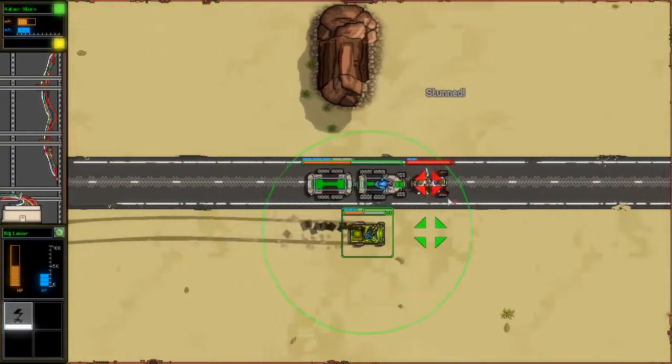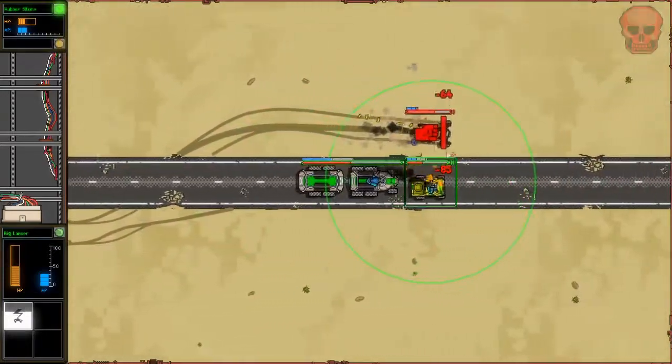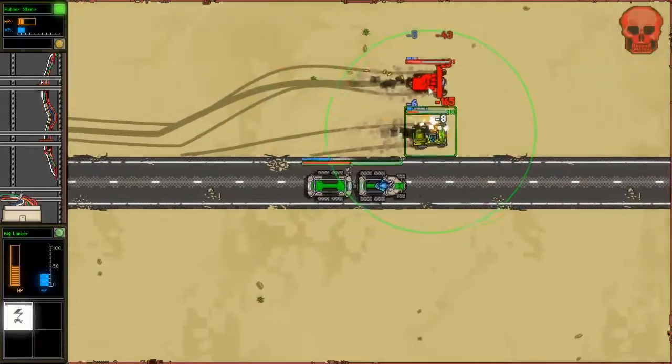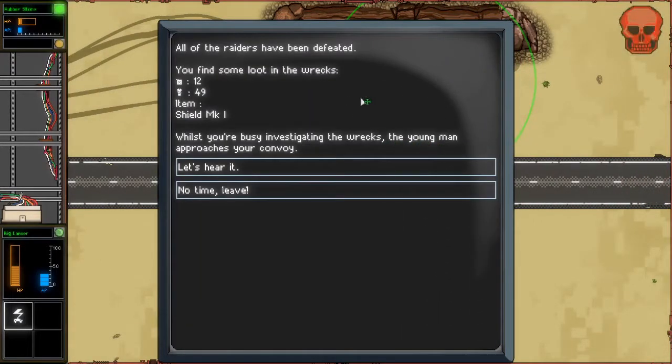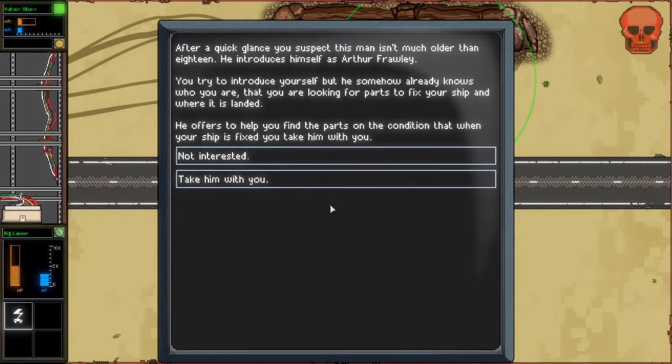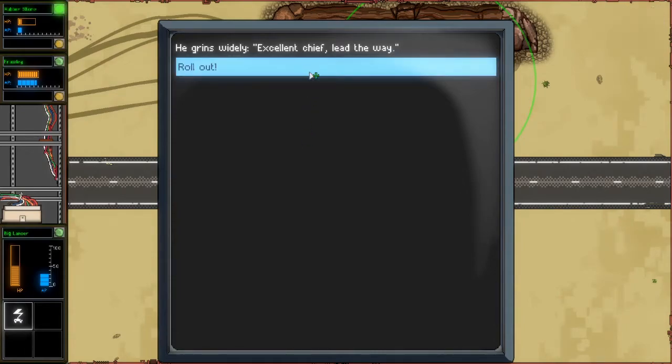After a quick glance, you suspect this man isn't much older than 18. He introduces himself as Arthur Frawley. He somehow already knows who you are, that you are looking for parts to fix your ship and where it has landed. He offers to help you find the parts on the condition that when your ship is fixed, you take him with you. Sure, why not? Sick! Lead the way.